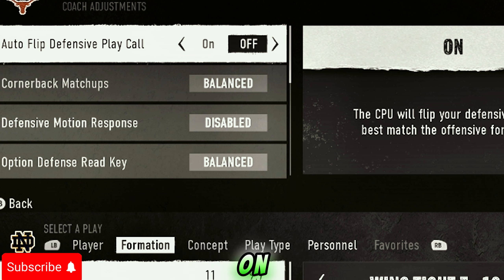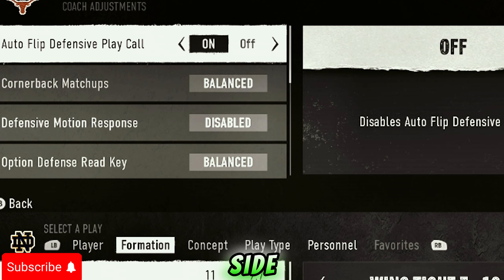There's a visual glitch they still haven't fixed: it says 'On' on the right side but 'Off' on the left side — 'Off' actually means it's on. When it says 'On' on the right and 'On' on the left, that means it's off. Make sure you know that.